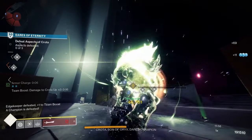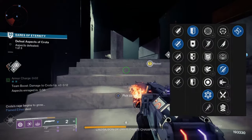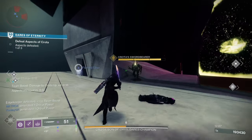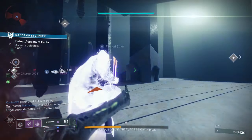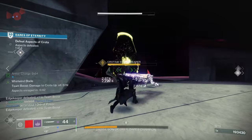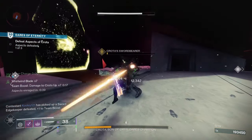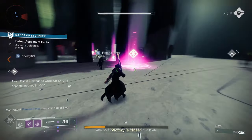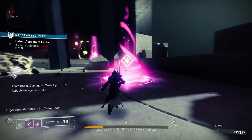For PvP, Enduring Blade, Balance Guard, Chain Reaction, and Eager Edge would be good. Enduring Blade greatly increases sword ammo at the cost of damage, and Balance Guard provides balanced overall defenses. Chain Reaction causes each final blow to create an elemental damage explosion — always great in PvP. Eager Edge grants increased sword lunge distance immediately after switching to the weapon, so you can close the gap on opponents very quickly and they won't suspect a thing.